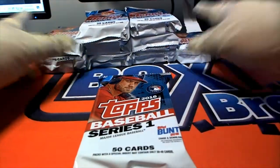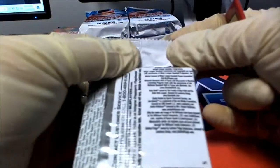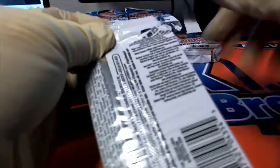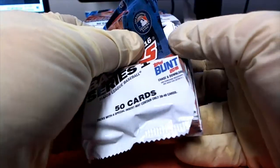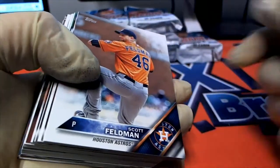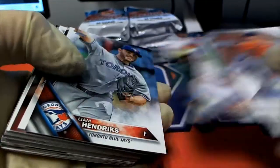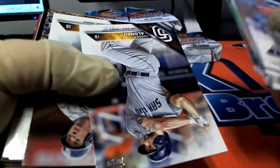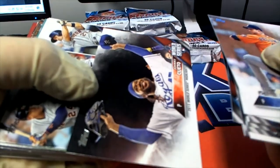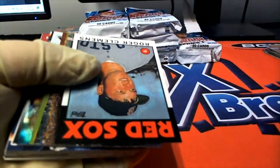Let's see what we can get popping out of here. Let's hit something big, Jonathan G! Fire — that's what we need. Let's see what we can find in here, some World Series champs. Good things popping out — nice Roger Clemens.